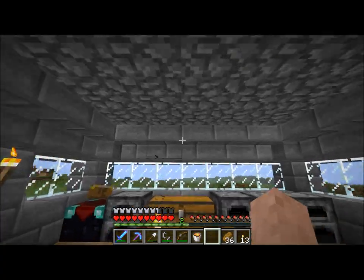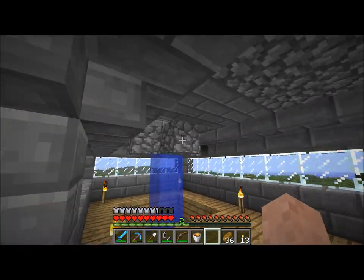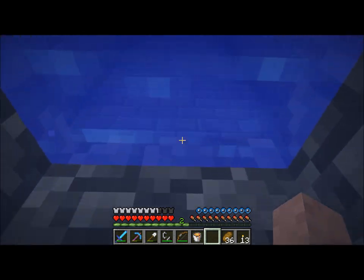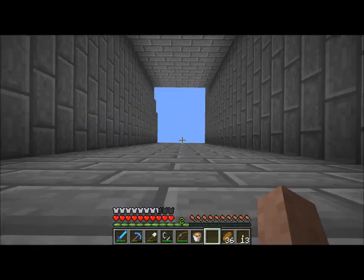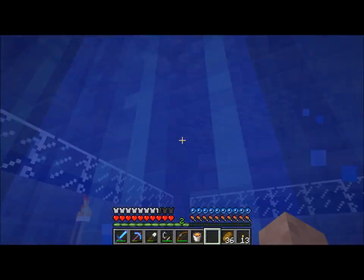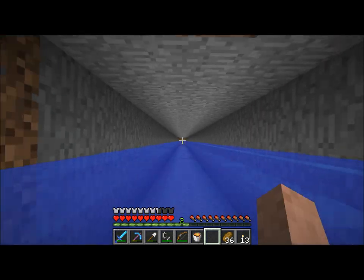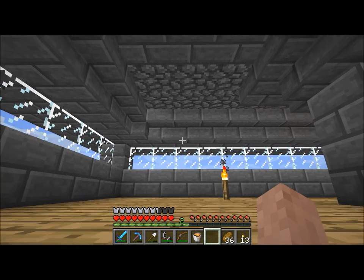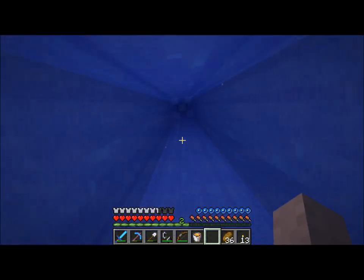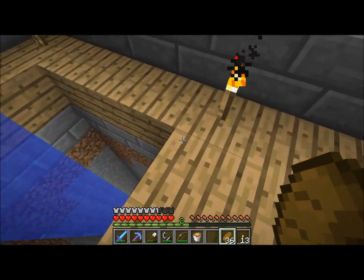I don't know what to do with the ceiling yet — probably going to have some glass there so we can see through to our nice tower. Definitely going to have windows on the side of the tower so you can see the water pouring down the middle from all around. I took out the ladders — I believe it is faster to just swim up the waterfall, so I took them all out. Besides, I wanted to get rid of all the ladders anyway. I'm probably going to replace most of this dirt with smooth stone just so it looks nice on the way down.